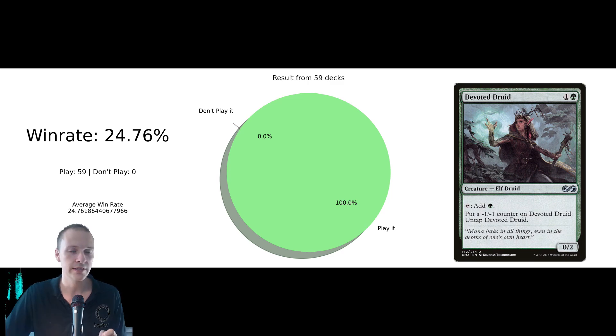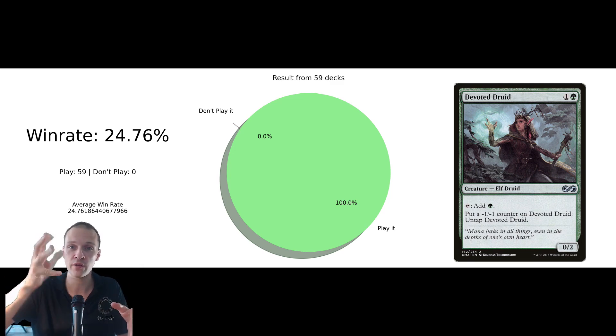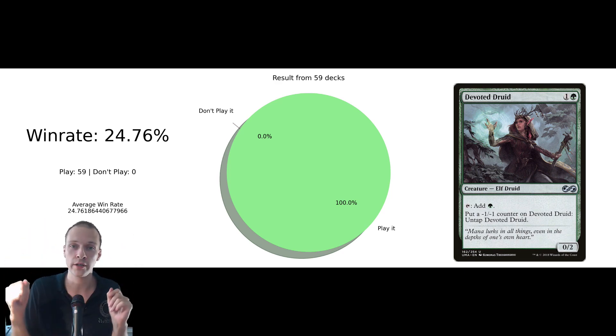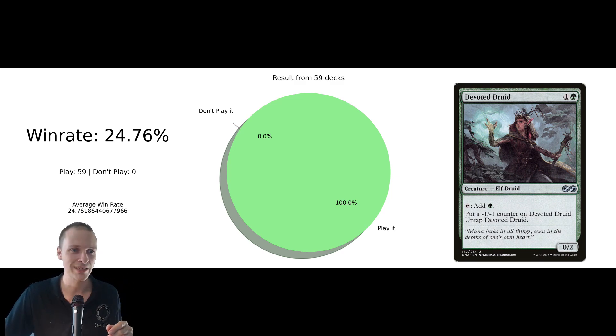The trick with Devoted Druid and TIEM is that Devoted Druid can put minus counters on it to untap itself to basically generate more green mana. So if you buff it, you can tap it three times, put three minus one minus one counters on it, and then use the three mana you generated to activate TIEM and remove all the counters — basically activating TIEM infinitely. There are also other tricks to create a similar version of Devoted Druid.